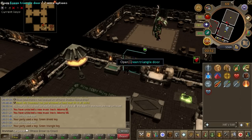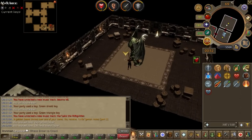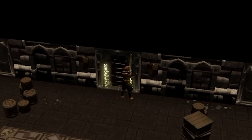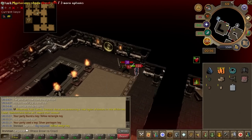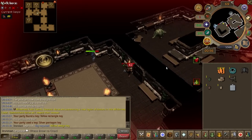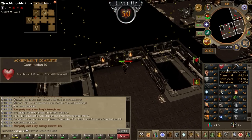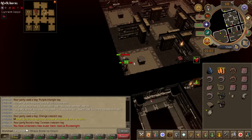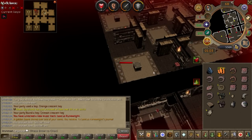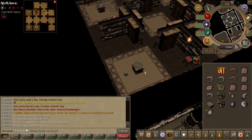This dude's level seven — I'm gonna one-shot him. Get wrecked, absolute noob. 50 constitution, baby! We are constituted. Get wrecked. Oh — I guess me too.